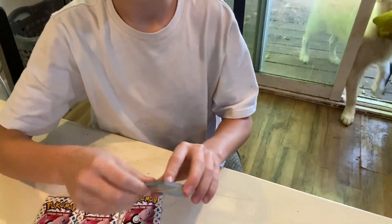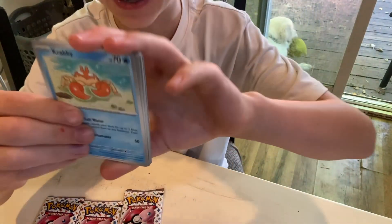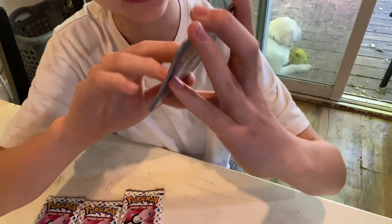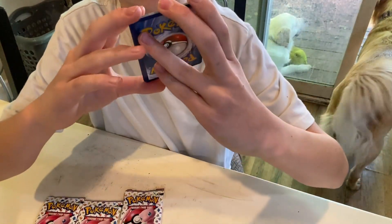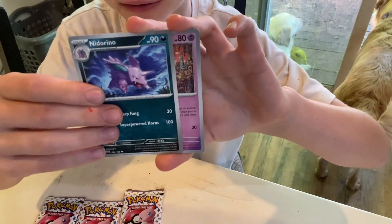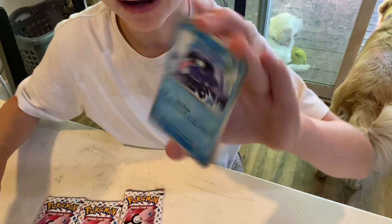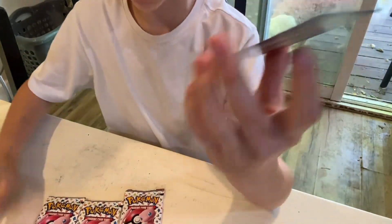Pack number one. Code card taken out. We get to see what energy we get — we get a water energy. We have Krabby, Sandshrew, Seel, Doduo, Rhydon, Rigid Band, Nidoran, Haunter, and a Clefable regular holo.